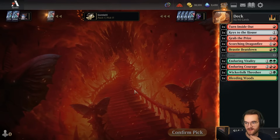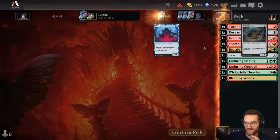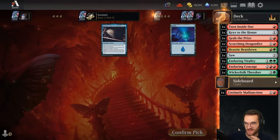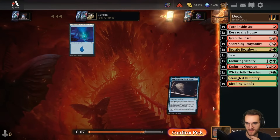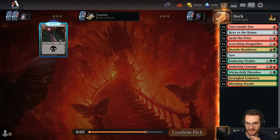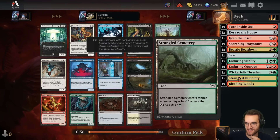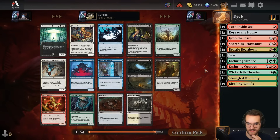Pick eleven: Random Saw — certainly at the very filler end of the draft. Some black fixing: if we open a great black rare, particularly the delirium card that spits out a bunch of insects, that'd be a pretty good splash. We'd already have a Strangled Cemetery and an Enduring Vitality towards splashing black.